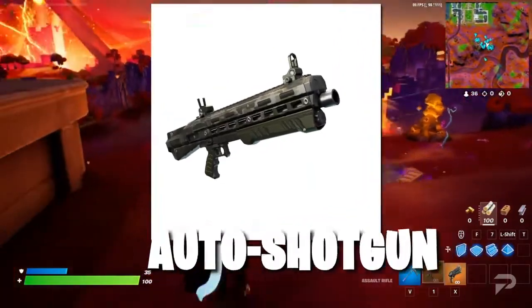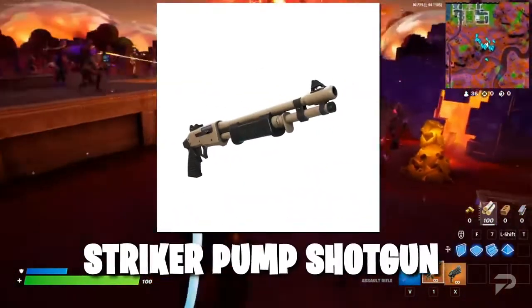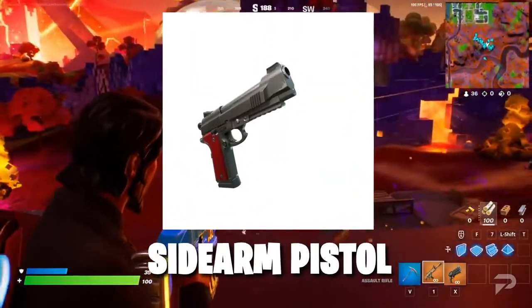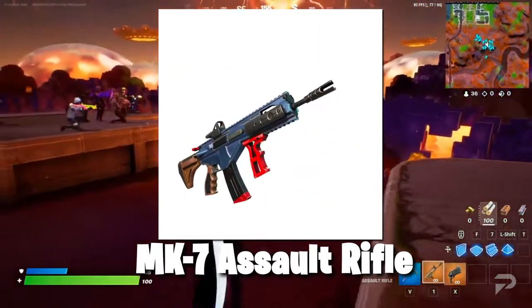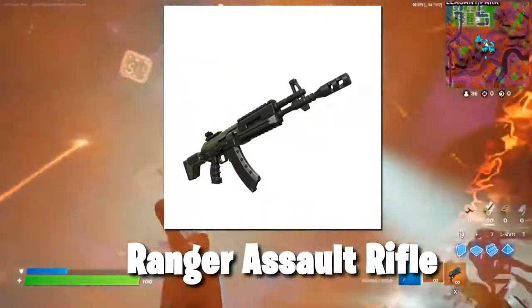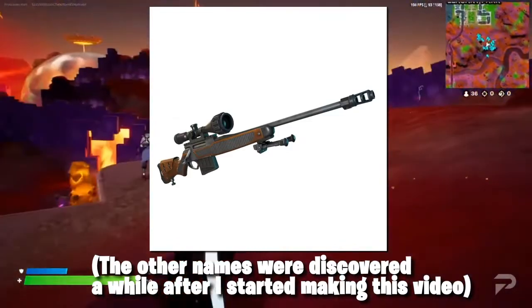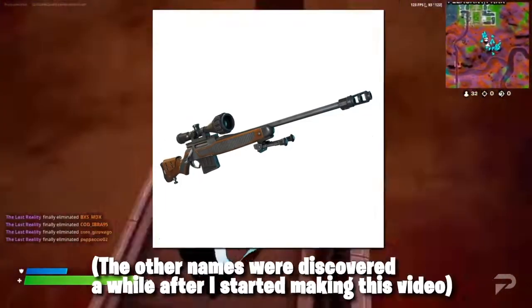We've got a new automatic shotgun, an SMG that looks a lot like a UMP45, a pump style shotgun with a beige covering that looks a little different to the normal pump, as well as a 1911 style pistol. There is an assault rifle that looks like it was cobbled together from like 3 different weapons, and an assault rifle that looks a lot like a heavy assault rifle. Finally, there's a new sniper — the only weapon I know the actual name of right now — the Hunter's Bolt Action Sniper.